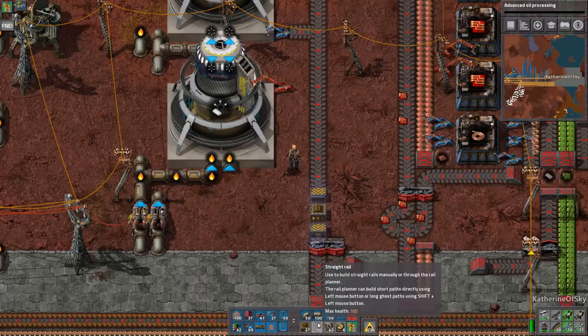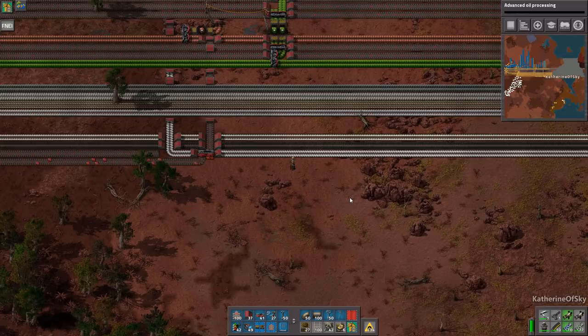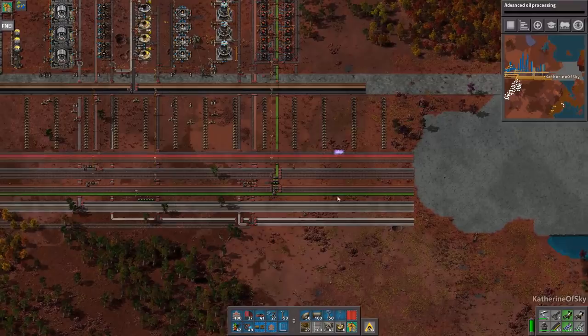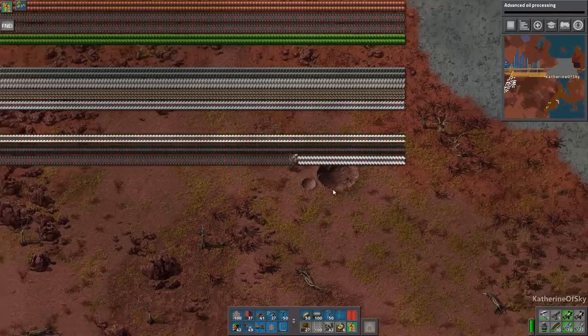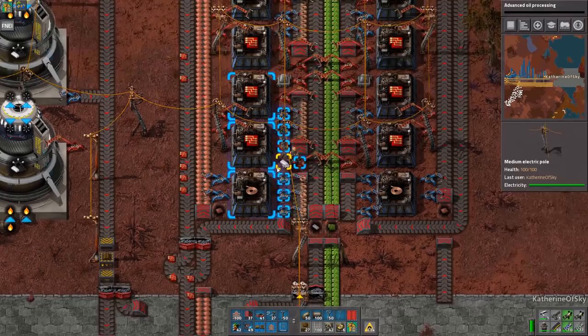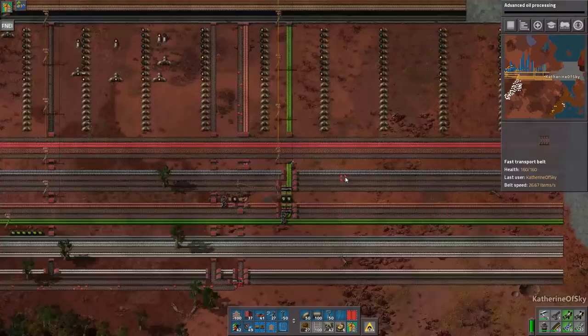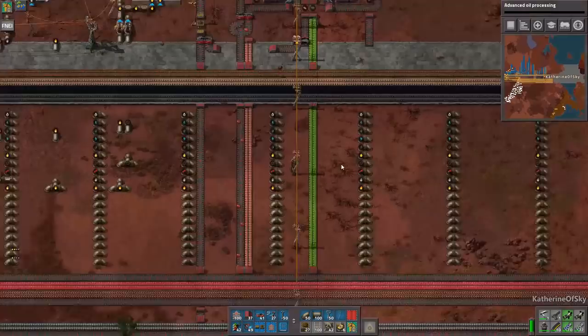There we go - and we have no power poles. Thank goodness for cheap ones. So that plastic is going to get used, maybe? Why is it not getting used? Oh, because it's... oh my God. Yes, yes, yes. Not getting used because it was taking a shortcut to red circuits, but didn't quite get there. That's okay, though. I'm just going to get those guys back in there and get this belt up here as well.